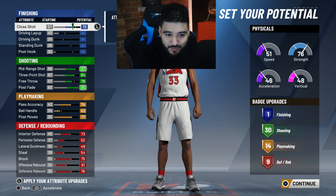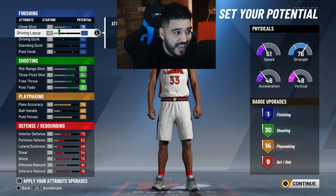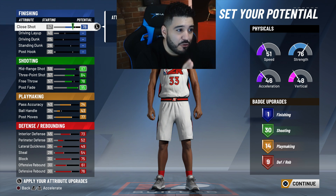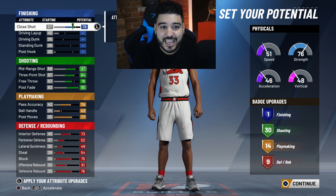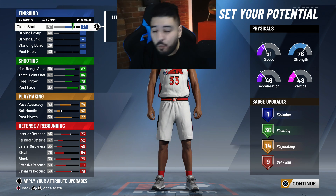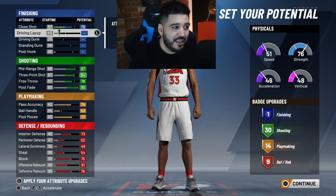This is the exact same build I already made — I just went through this to show you guys. I make layups and my close shot's at 40 on the base but my dude makes everything in the paint. The close shot at 78 is clutch — I do post moves and hit stuff contestedly, I get green lights in the paint, I make all my layups. No problems, no issues with any of that.